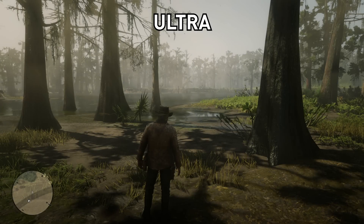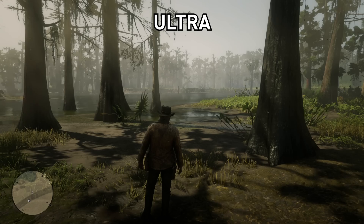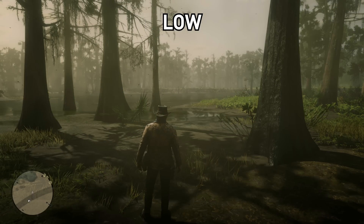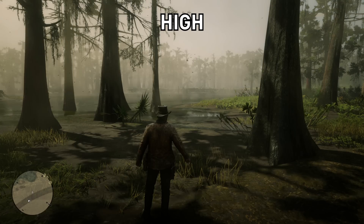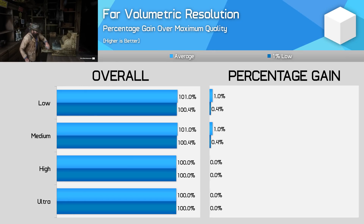Far volumetric resolution is similar to the setting we've just been looking at, but for distant fog elements. This doesn't have anywhere near the same performance impact as near volumetrics, but it's a similar story visually — I just really can't tell the difference. Even in areas where I was definitely getting a performance impact from changing these settings, the quality impact is pretty negligible. Performance-wise you'll get a 1% improvement shifting far volumetrics from ultra to medium, which seems the most obvious choice to make here.